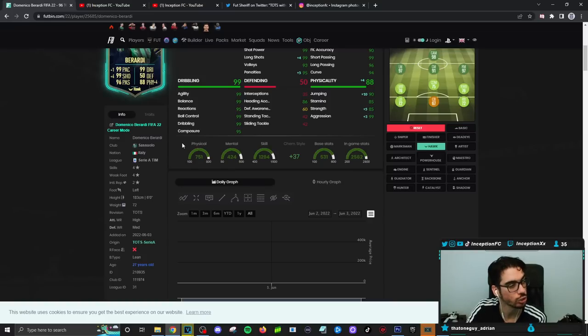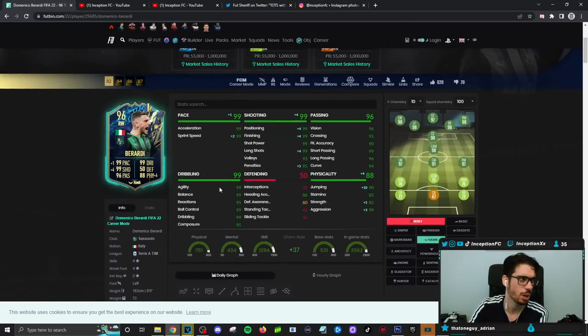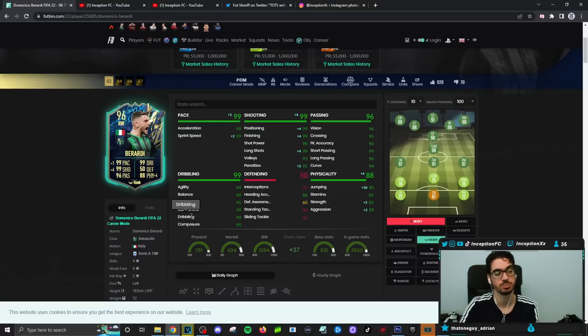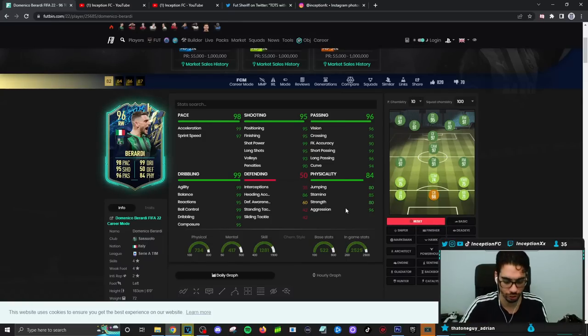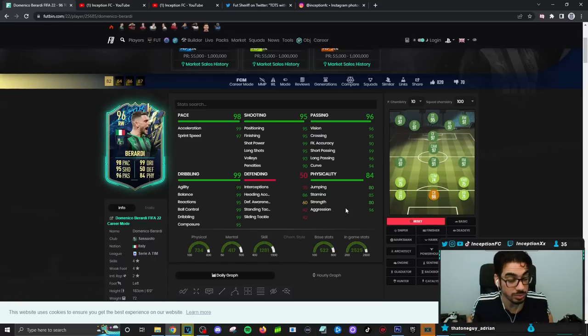Sometimes these cards, even with those dribbling stats, are not the craziest in response because of the six-foot height, but this is definitely a welcome inclusion because he'll compensate for other areas. Defensive stats — he has none. He does have heading accuracy, so you could win a header. I really like that his aggression is also very high on the card, because for some cards, when they have the right work rates, pace, and aggression stats, the attacking AI is actually pretty cool to work with. So with Berardi, we're going to be using him in the main attacking positions through the middle, but I'll let you guys know where I prefer to use him mostly.